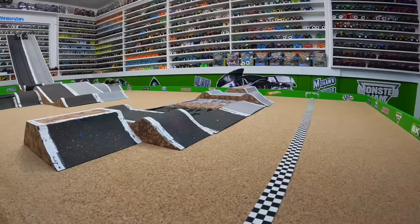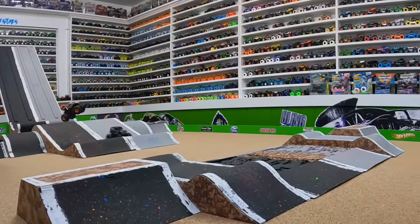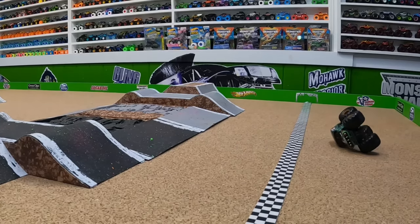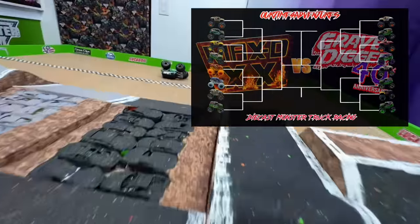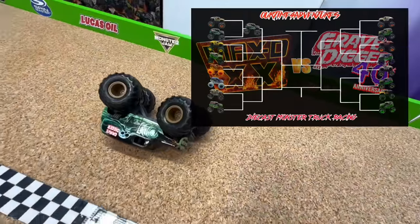As the gate drops, Grandma Grave Digger starts to pull away. Coming down that first jump, Max D doesn't have the speed to clear it — big crash! Grandma does a barrel roll, lands upside down, and takes the win. Maximum Destruction definitely had some destruction in that first round, not clearing that first obstacle. It is Grandma Grave Digger taking the win and moving into the next round. What a race!